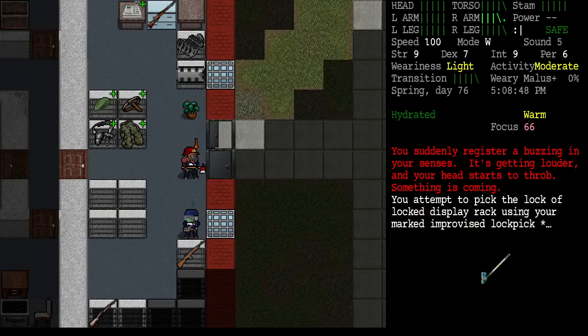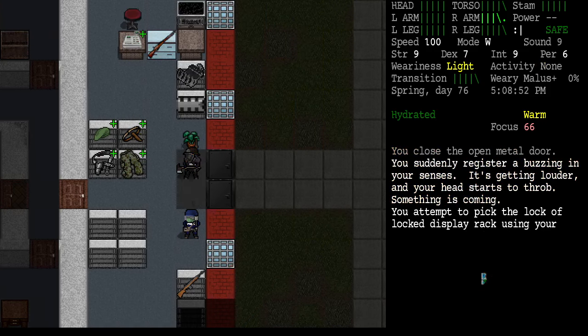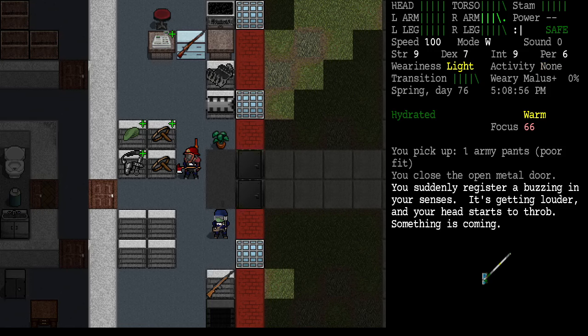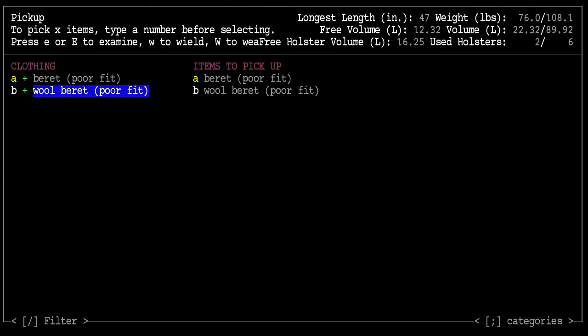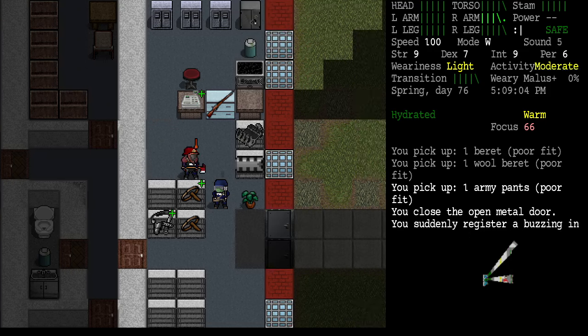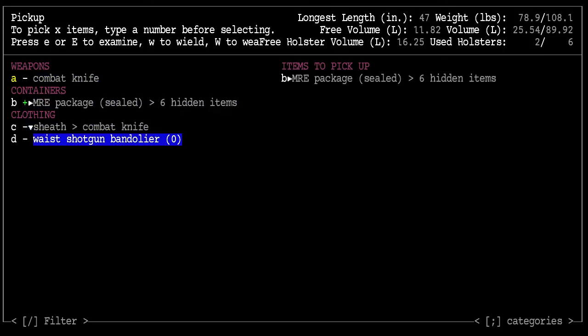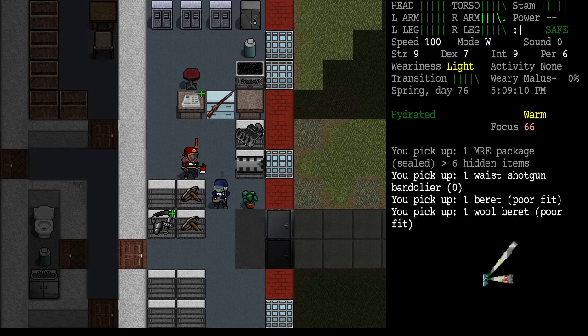Let's close that door and grab the army pants, beret, and wool beret. We've got an MRE package. Kanji likes to use a shotgun and a waist shotgun bandolier would be the best thing to have.